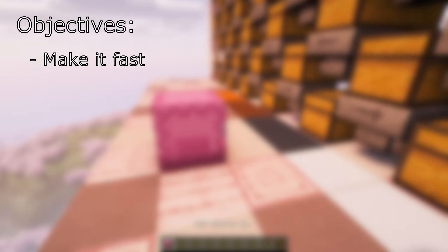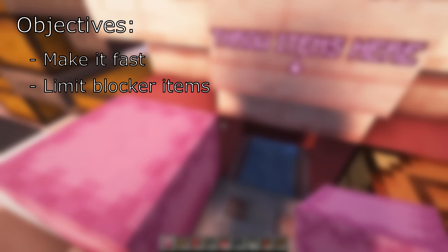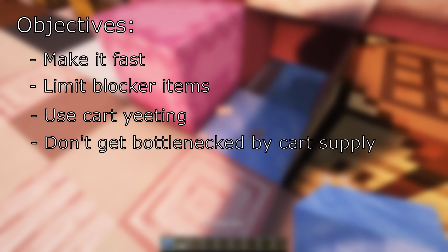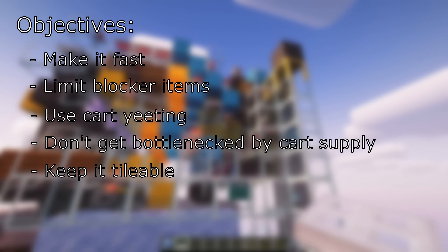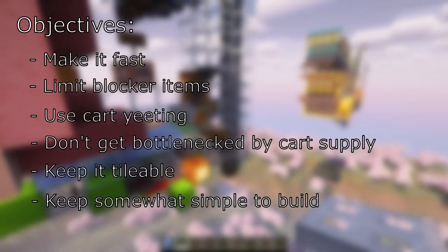Here's what I wanted to accomplish with this design: make it fast — multi-item sorters can be slower than standard single-item sorting, and we can't have that. Limit blocker items, since filling carts and chests with them is tedious and requires additional wiring. Cart yeeting — find the best way to queue up carts so we don't have items despawning. Cart supply — keep a healthy supply so input isn't limited too much. Keep it tile-able, ideally two-wide or even one-wide, and keep it somewhat simple to build.